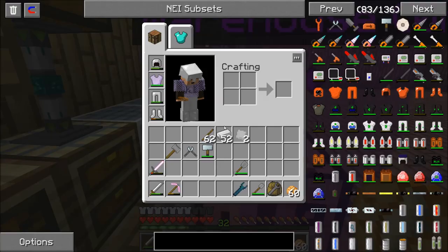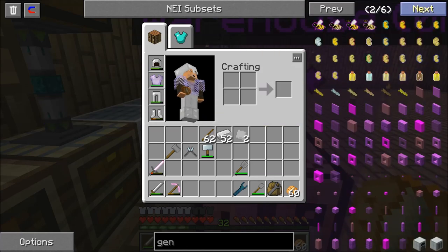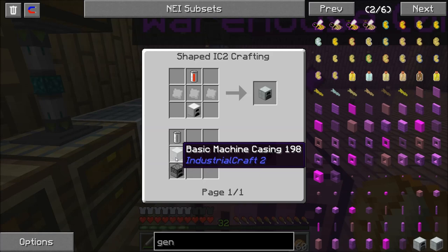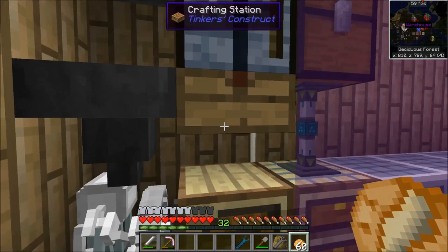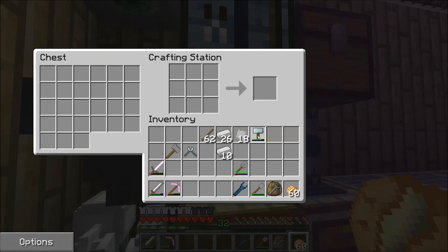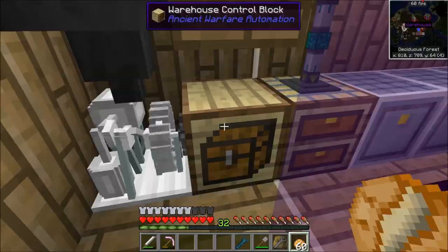Now we're going to need to build two generators. Generators can either be built using a basic machine casting or an iron furnace and iron plates. So we're going to need at least 16 iron plates. That gives us two basic machines. We need some copper.